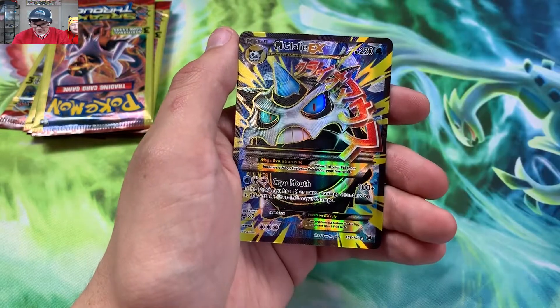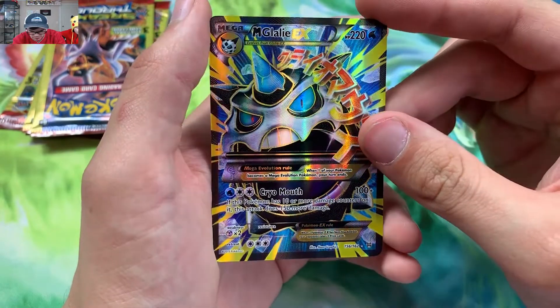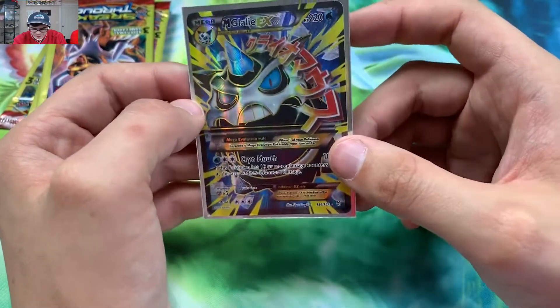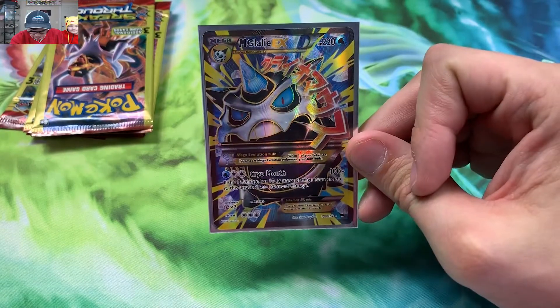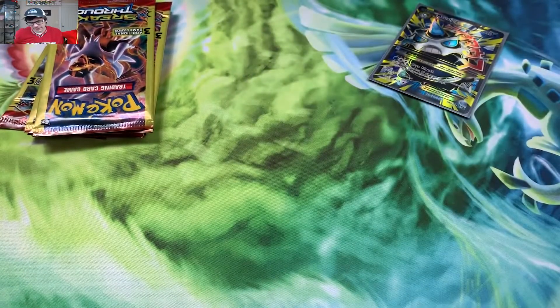I think I see something — an Omega Glalie EX. Super nice, I don't have this actually. Full art! There's a sleeve right here. Wow, our first pull, and it is a beautiful full art. I was not expecting this from a Dollar Tree pack. Super excited about this. First pull, and now he's going to rip some packs.